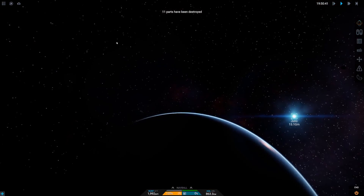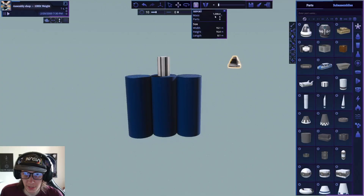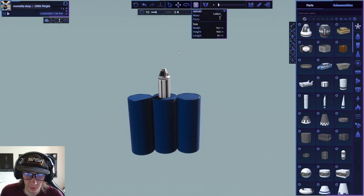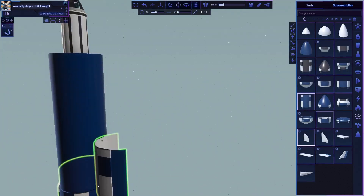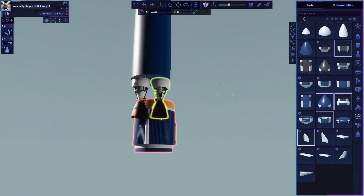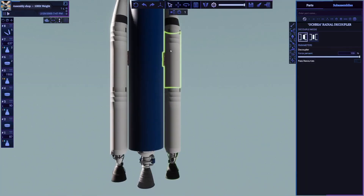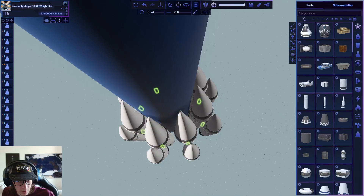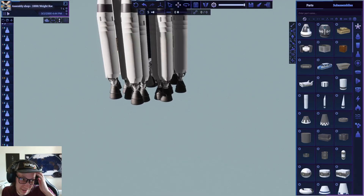Let's hop over to Rocket Science and see how far I can get there. This mass right here is exactly 1,000 tons - exactly what we need to send into the sun. Since Rocket Science doesn't currently have solid rocket motors, I had to entirely rely on liquid engines to push this thing to orbit, so the tanks are enormous on this thing.